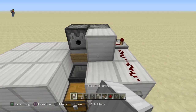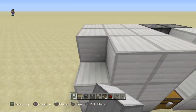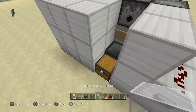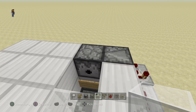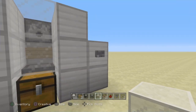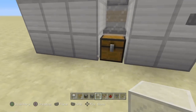Then you can block that off. If you go ahead and put your glass here and here and a lava bucket in there, what you should see is a quick firing on and then off of that lava — boom, boom. Perfect, exactly what we want.